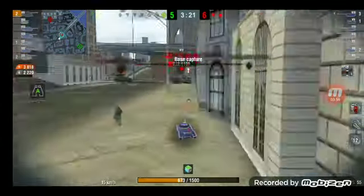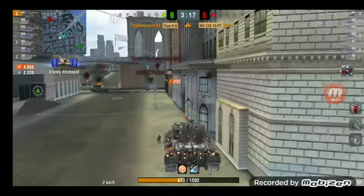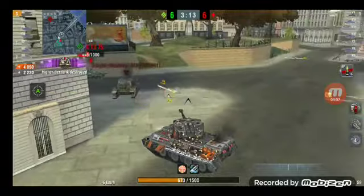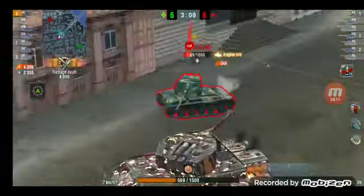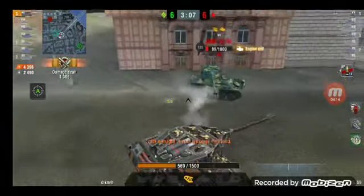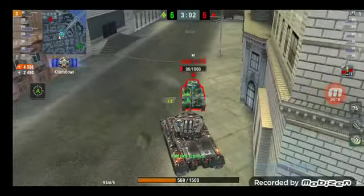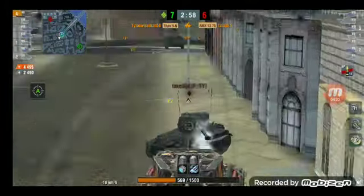I'm gonna switch to premium because the premium is good enough to go right through the frontal hull. I'm gonna switch back to AP, turn right around. And as you see, the armor is decent — you have decent armor.